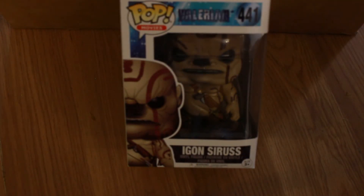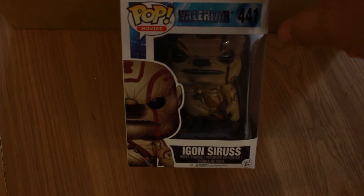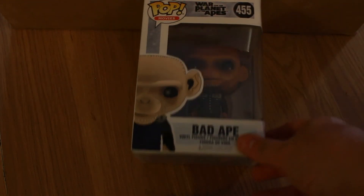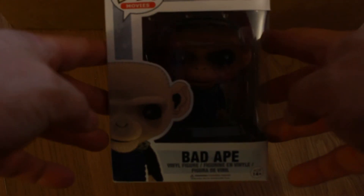A couple more in this box. We have from Valerian, Egon Cirrus — not familiar with this character but it is definitely a cool-looking pop. And last but not least in this box, we have Bad Ape from War for the Planet of the Apes.